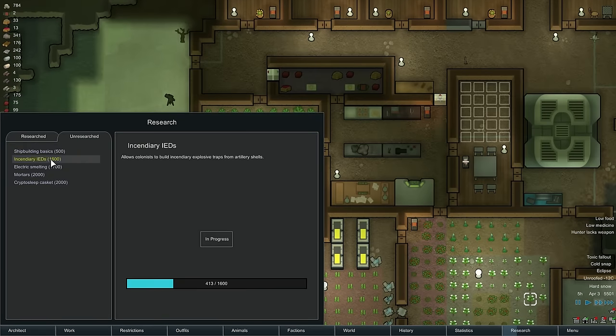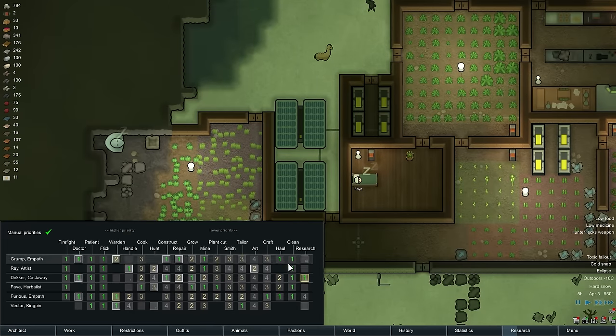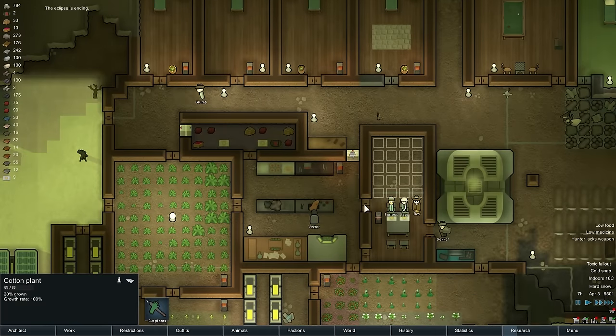Where's the research coming along? We don't have that much left to do. Our main researcher is also cleaning and constructing. I'm going to drop you down on construction there, Decker, so you get back on the research thing - because as soon as the research is done, we can get rid of that table, which will clear up some space in here.